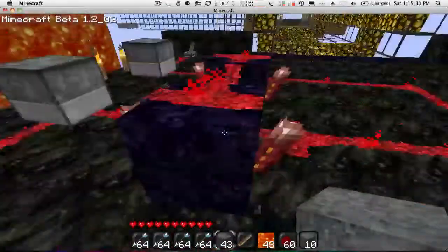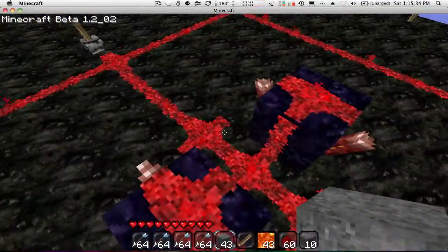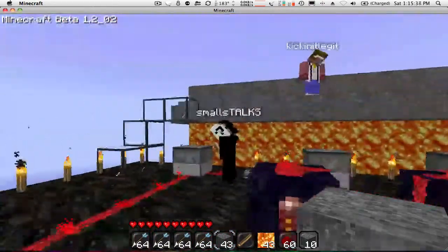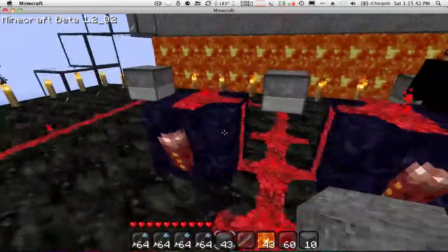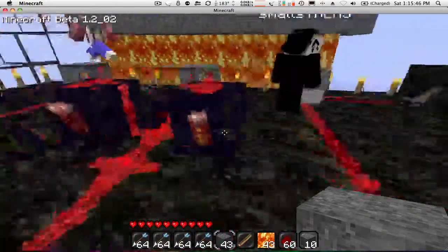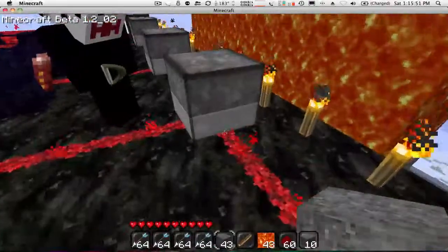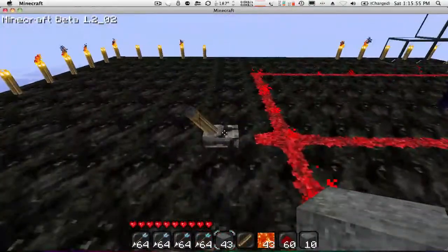I have a rapid pulsar set up right here, which, if you don't know how to build, you're kind of stupid, because it's really easy. You can probably hear my friends on the Skype call, but sort of ignore them. The thing that makes it fire super fast is one, the pulsar, and two, this lever over here being always on. So I guess I'll just give it a test fire.